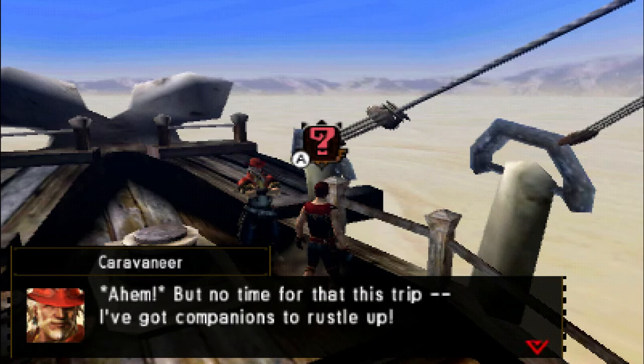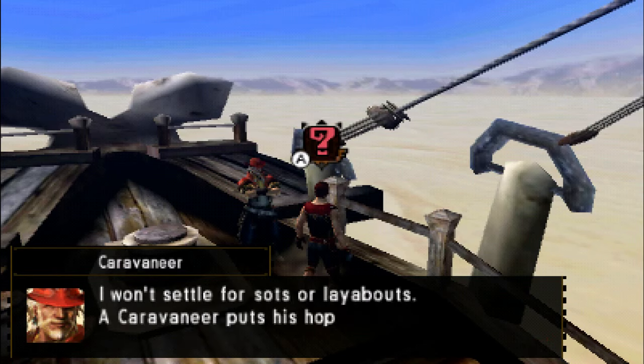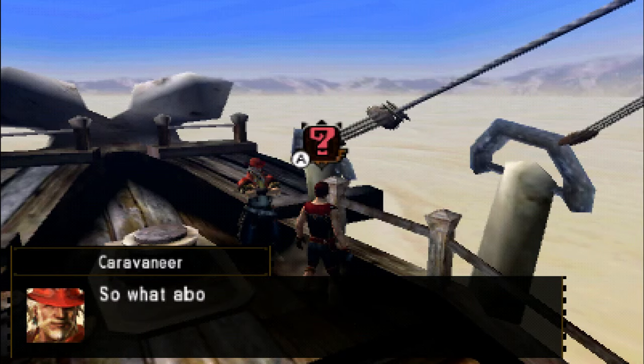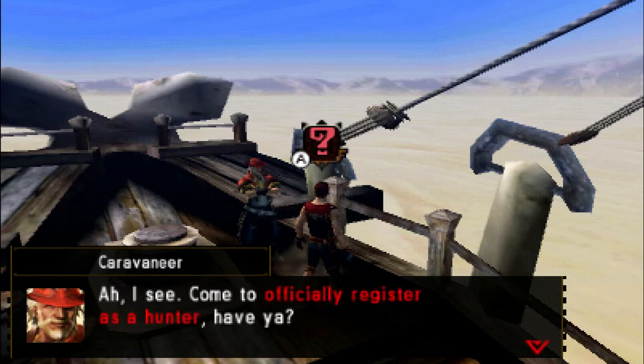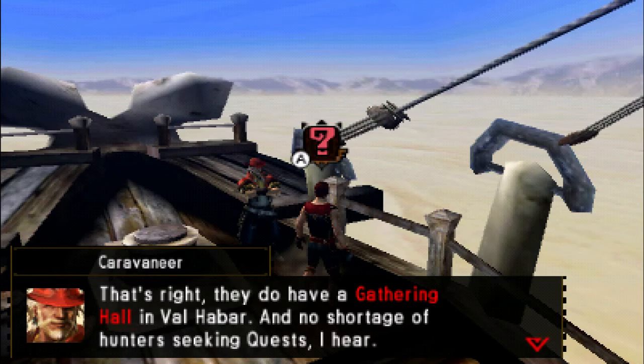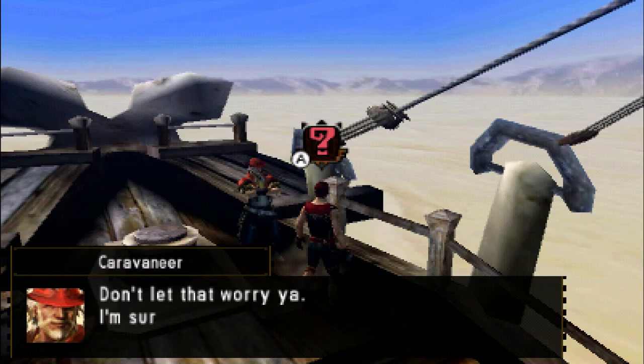'Ahem. But no time for that. I don't want to settle for sots and layabouts. The caravaneer puts his hopes and dreams in his comrade's hands. So what about you, Hunter? What business do you have in Valhabar? I see — come to officially register as a hunter, have you? That's right. They do have a gathering hall and no shortage of hunters seeking quests.' He wants me to look up at the Remobra. Right over there. So there we go.